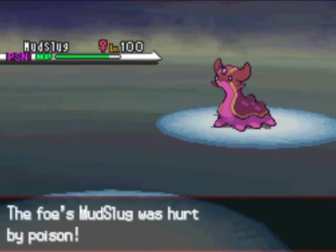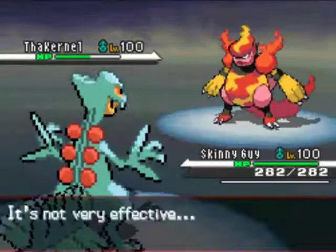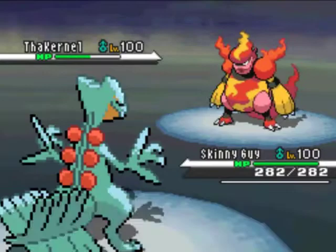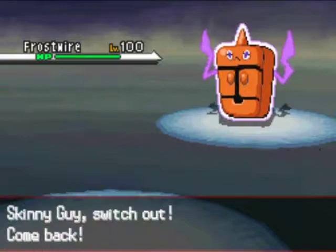Now I'm going to go into my Skinny Guy. Knowing he's probably going to switch out, I go for the Leaf Storm anyway, because this is why Skinny Guy is so cool. He has the White Herb, which restores his stat drops, and then he gets Unburden. I know he's got a Choice Scarf Magmortar, but he's not going to be able to outspeed my newly Unburdened Sceptile. I go for Hidden Power Rock — it takes him out. He was really surprised, and I was pretty proud of myself.